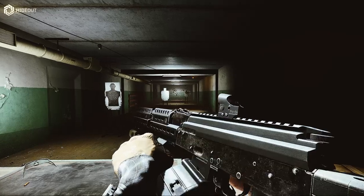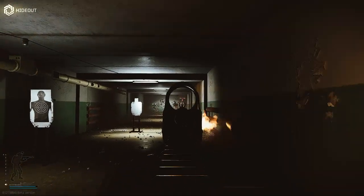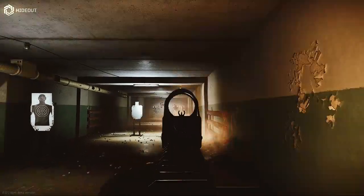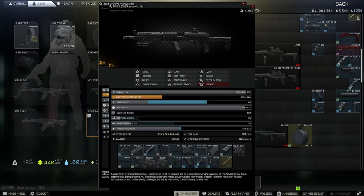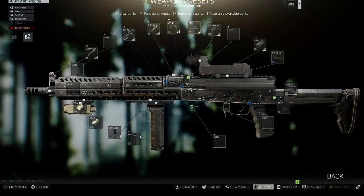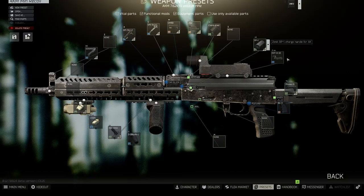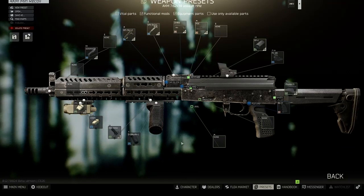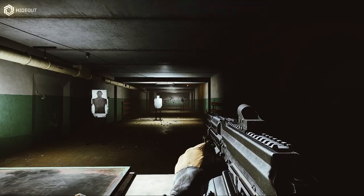For the AKM minimum recoil build, you can technically get this down to 54 vertical recoil using the EKP-8 and RK2 grip, but you're trading a lot of ergo for a crappy sight just for a few more points of recoil reduction. For practicality, I use the PKO-6 sight and add a canted RK1 - these changes only add 4 vertical recoil but put you at 68 ergo. The gun handles better, I don't notice a difference in recoil feel, and the sight is way better. This will cost north of 200k in parts though.